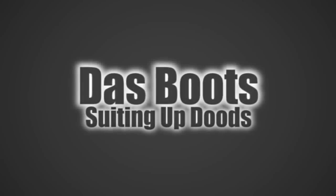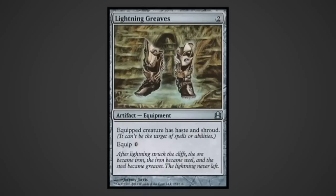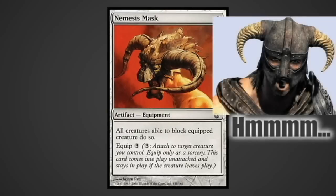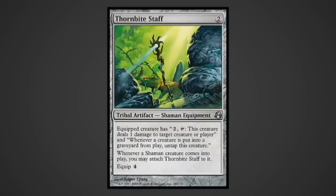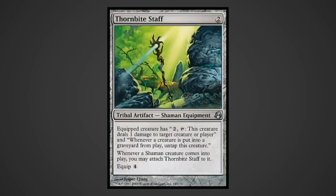The deck's equipment helps out our Glissa game plan. Darksteel Plate is indestructible equipment that makes the wearer indestructible as well. Lightning Greaves provides shroud and haste all in a nice convenient package. Nemesis Mask is Lure on an equipment - it lets Glissa kill three or more creatures that can't be targeted, with pumps. Thornbite Staff: if Glissa was Rambo, this would be her machine gun. When equipped, it gives her the ability to pay two mana to destroy target creature.